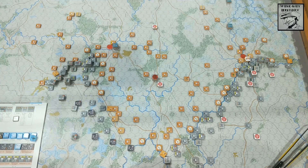Turn 1 follows a bit of a modified sequence of play. We skip segment A, which is the whole strategic segment - weather phase, replacements, reinforcements and all that. We go straight basically to the axis movement phase on turn 1.